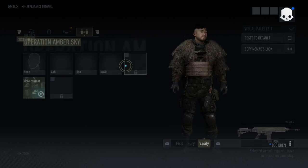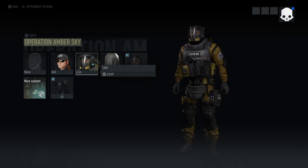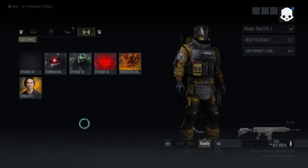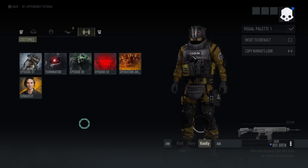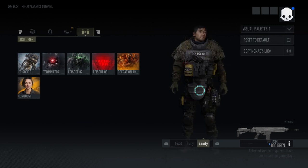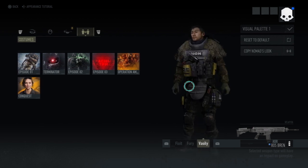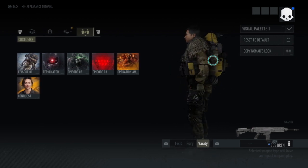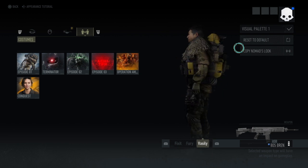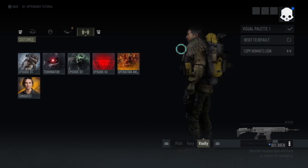Hover your cursor over the costume that has the vest that you want. So let's say you want Lion's vest. You just let it preview first — let it preview, and then you can back out. You don't have to actually equip the costume. You can just let it preview and then back out. And you see here, it just popped up with his vest and backpack on his character.